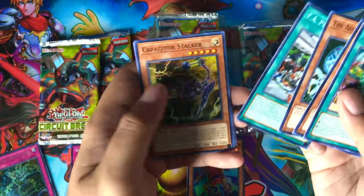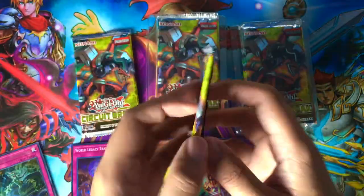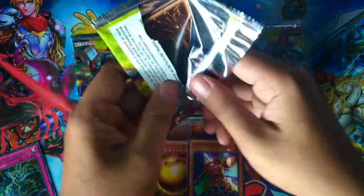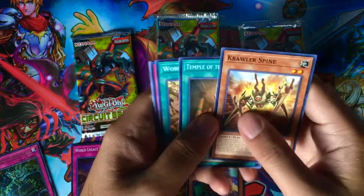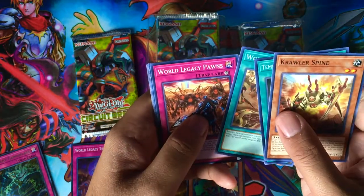Also from pack one: FAA Pit Stop, Capacitor Stalker, Soldier Dragons, and Ling Ling. Pack number two — I'm still pretty happy that we were able to get Sphere Mode. Let's hope we can get some Metaphys cards. Crawler's Spine, Temple of the Mind's Eye, World Legacy Clash, and World Legacy Pawns.